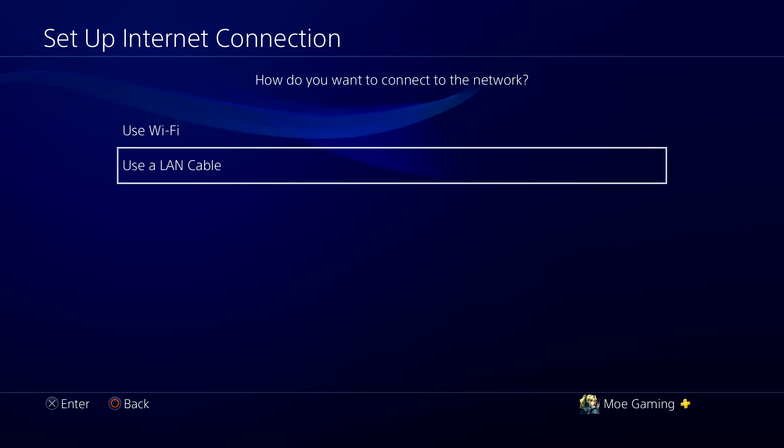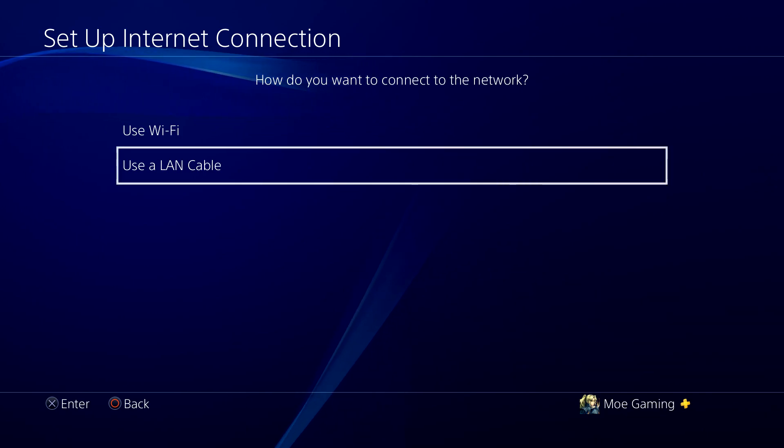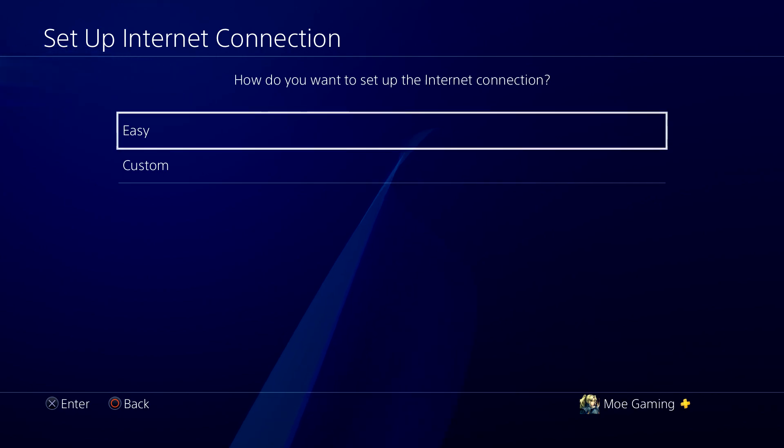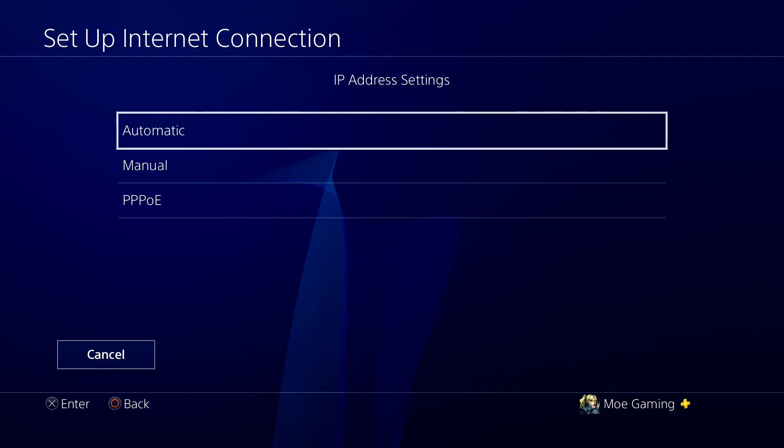But if you can't — because you're using a shared router, or you're in a dorm using a public router — it'll be a little bit harder. So regardless of which connection you use, you want to not do Easy setup. You want to do Custom. From here you can diverge and go into two routes.